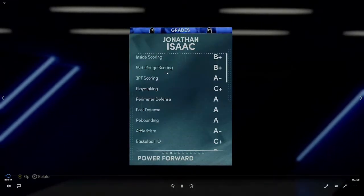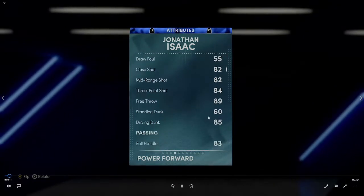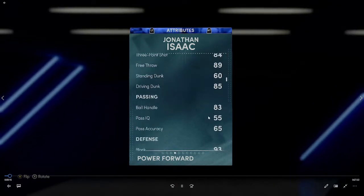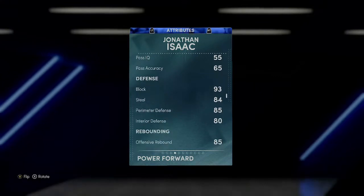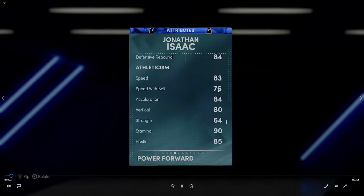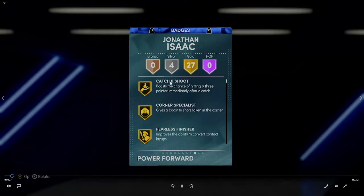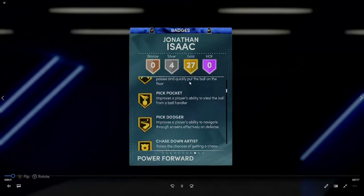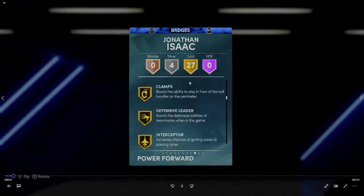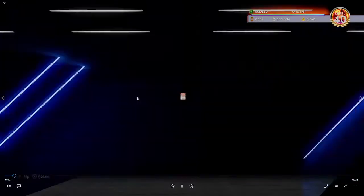We have Jonathan Isaac who is a great shooter. He's got an 84.3 ball, a decent ball handle at 83 but it's not great, really good defensive stats, good rebounder, decent speed at 83, a little bit low on strength. He's got great badges out the gate: gold catch and shoot, gold corner specialist, gold pickpocket, glue hands, pickpatcher, clamps, chase down, intimidator — basically everything you could want.